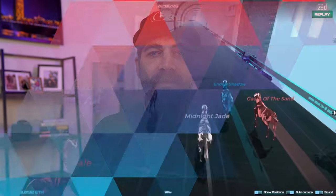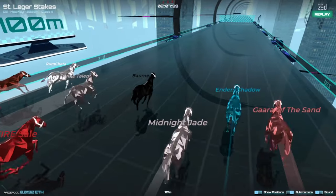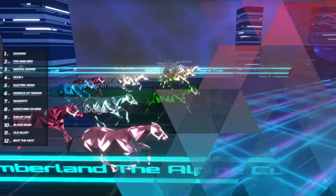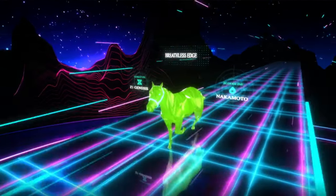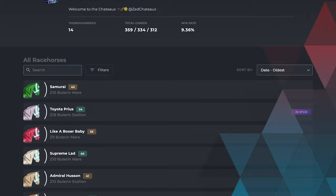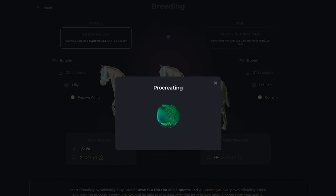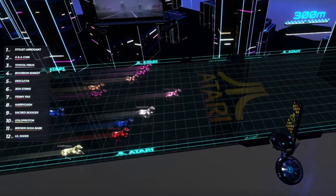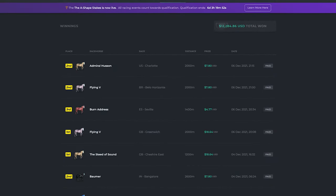Hey friends, welcome to Zed Run in the world of Novus Earth. Zed Run is a digital horse racing game based on the Polygon and Ethereum blockchains where all of the horses are NFTs, or non-fungible tokens. So you actually own the horses, you can breed them together to create more horses, you can sell the offspring if you want to, or you can put them in races or tournaments to try and win a little bit of money on the track.